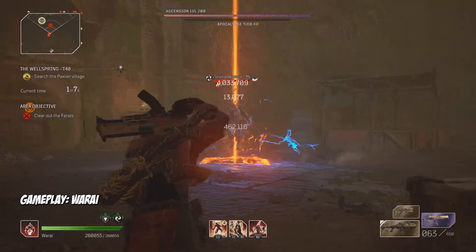We'll be winding our first 10 ascension points into Anomaly Damage. From there, we can focus on points that'll help our build: Anomaly Power, Resistance Piercing, Status Power, Damage to Elites, Armor Piercing, and Increased Magazine Size. After that, just put points in whatever you want.